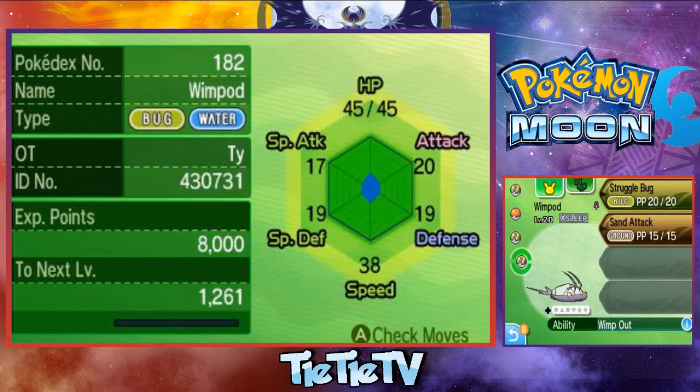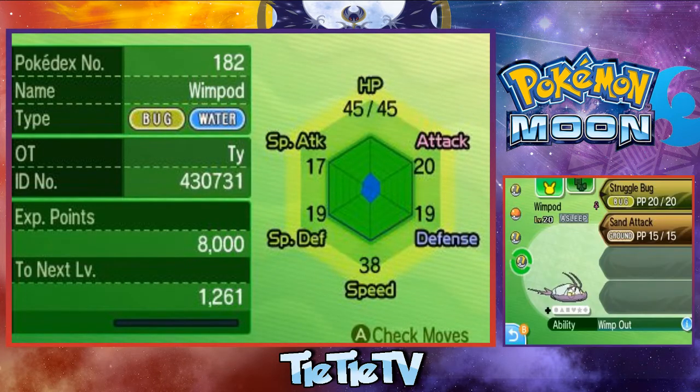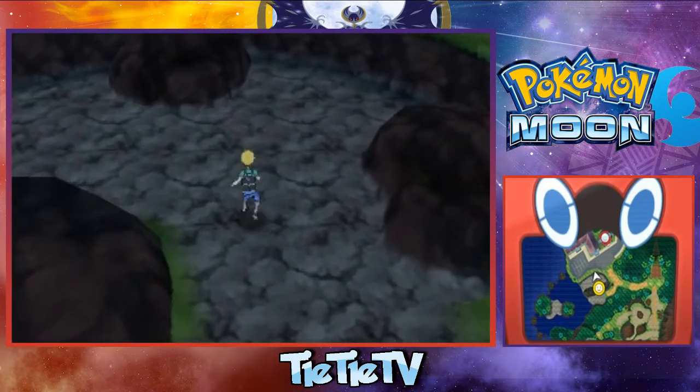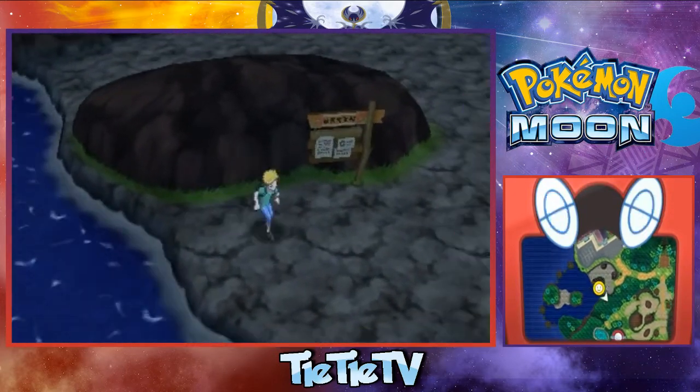So we have Wimpod here. He does have the Wimp Out ability, which means when he's below half health, he will just get on out of there. That's how you catch Wimpod. If you were running at him and he just runs in his little hole and you're like, how the heck do I get this guy? Now you know that you just got to give him the old loop around.